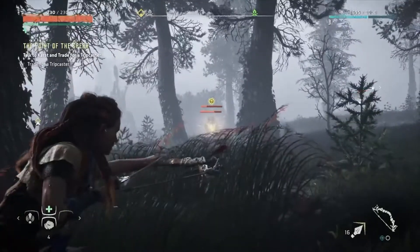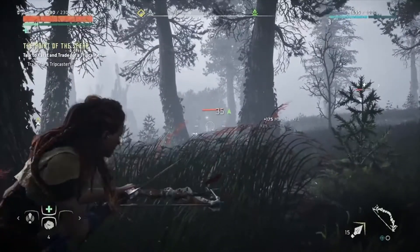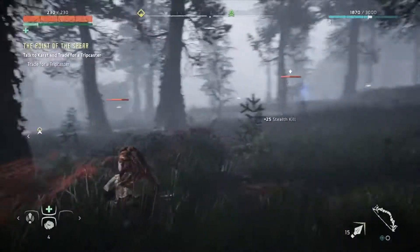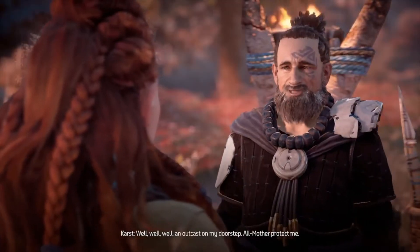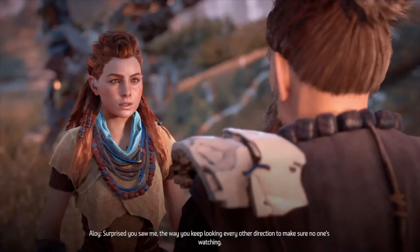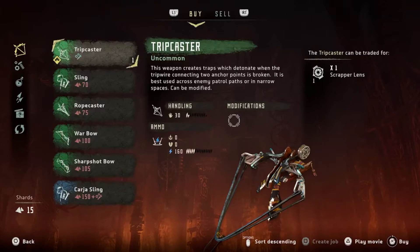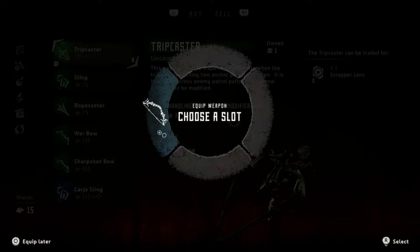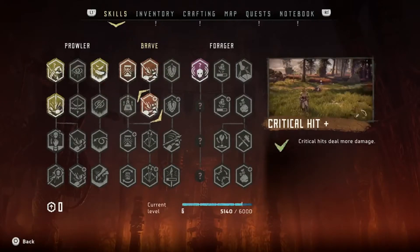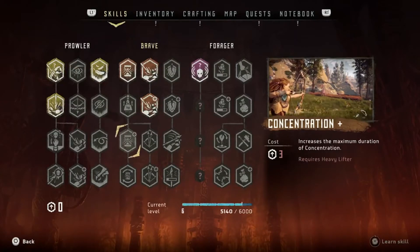In all honesty, when you venture further into the game the Watchers will become the least of your problems, as you'll meet up with the likes of huge mechanical creatures such as Snapmaws, Ravagers and Thunderjaws, all of which will test your patience and combat skills to the limit. You'll need to use everything you have at your disposal, dodging attacks and placing traps, before using the scanner you found at the beginning of the game to target weak spots and take these beastly creatures out.